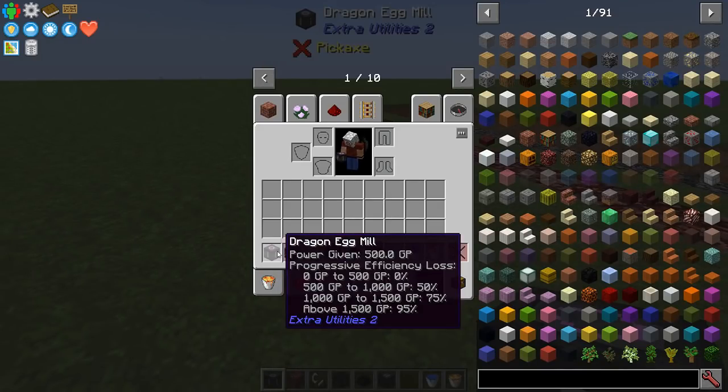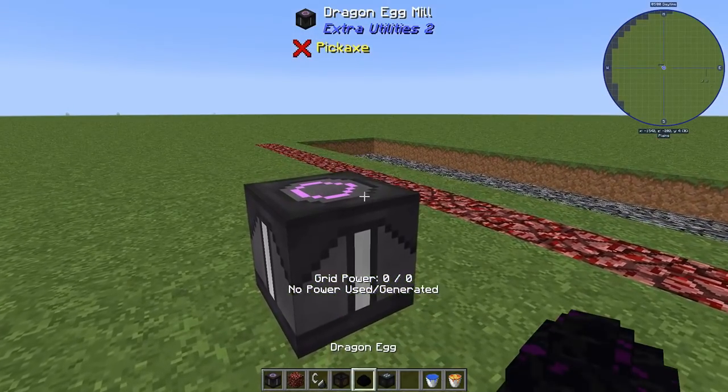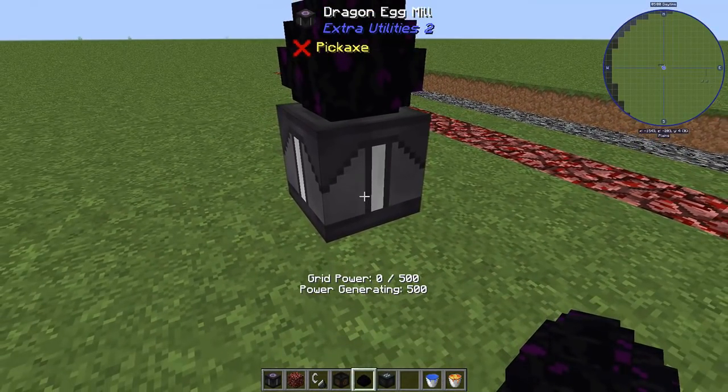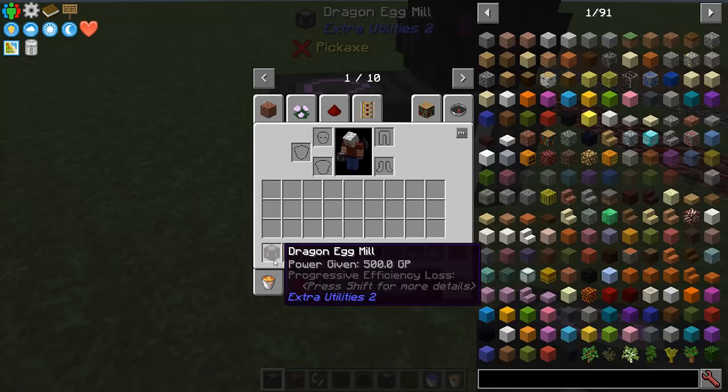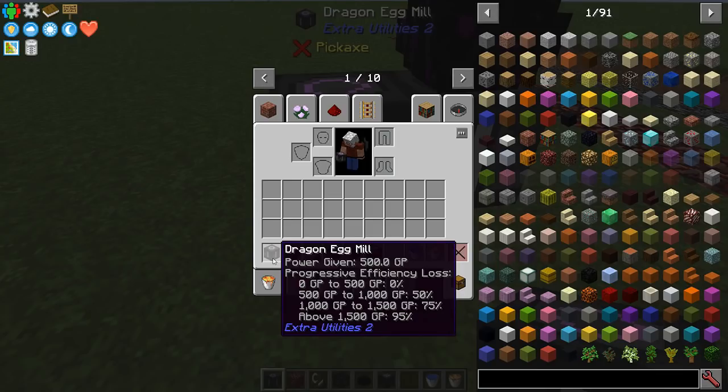Dragon egg mills say 0 to 500 GP, 0% loss, and you get 500 GP from a mill. I set this one down, I look at it — 500 GP. If I put down another one, now it says right here 500 to 1,000, 50% loss.